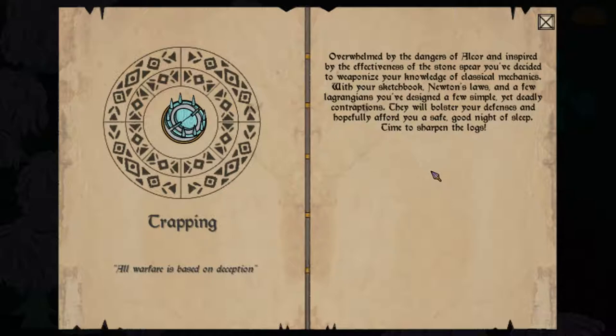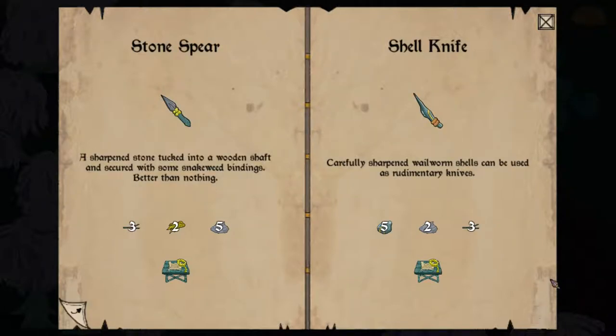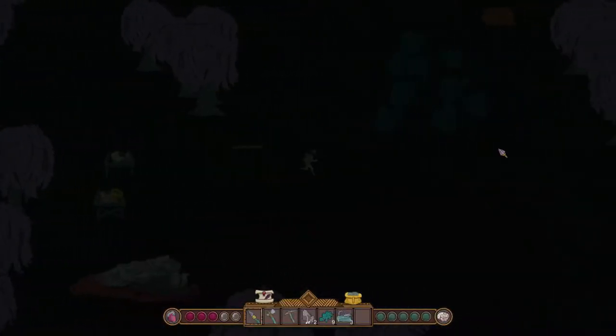Overwhelmed by the dangers of Alcor, inspired by the effectiveness of the stone spear, you've decided to weaponize your knowledge of classical mechanics. It doesn't say what I can build from it, though. This game is in an early alpha — the base playable build — so I'm not sure if all of this stuff is actually implemented yet. I might be going just as far as I can go, and I don't realize that the shell knife is impossible to get.